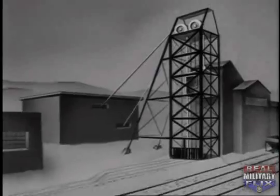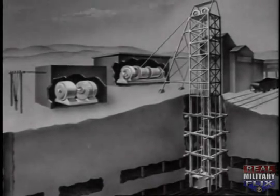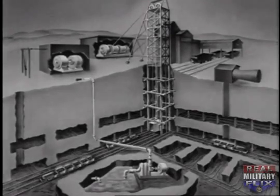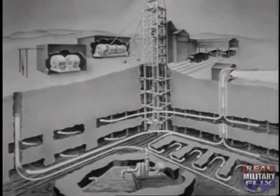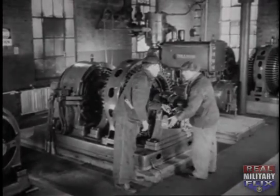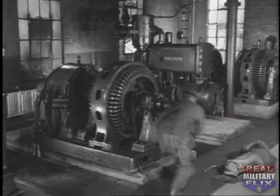An enemy mine can be completely destroyed by a blow at certain vital spots: the powerhouse and the shaft. The powerhouse is easily located on the surface. An engineer is on duty night and day. Be prepared to deal with him.